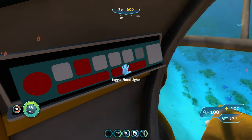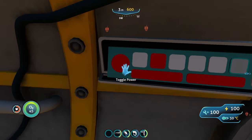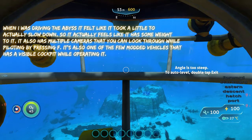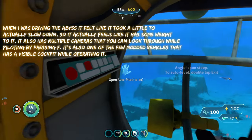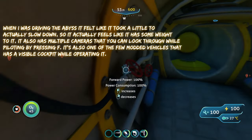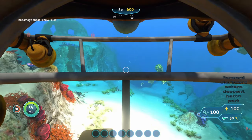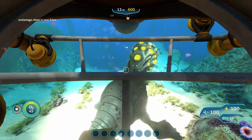Nav lights also don't do anything. The only two that work are the floodlights and headlights, and you can turn the power on. Another thing about this submarine — it feels heavy, because it takes a little bit to stop when you're going forward, and you can bump into quite a lot before you actually start taking any serious damage.